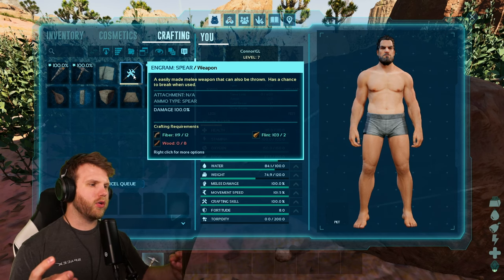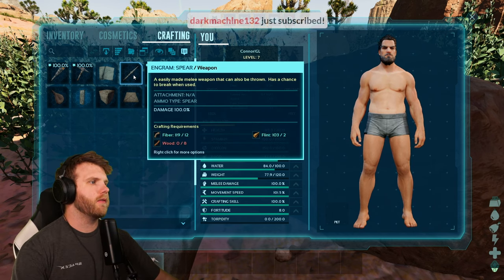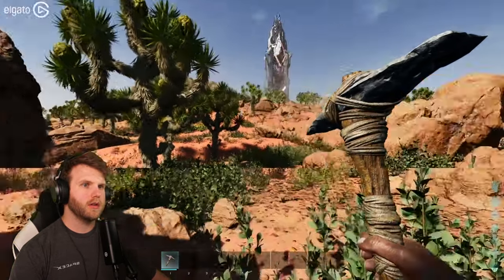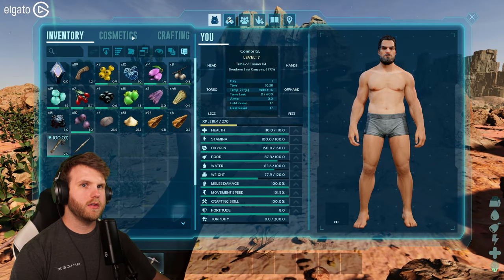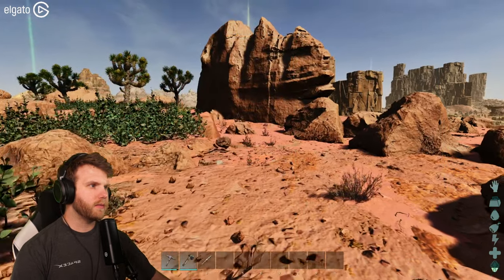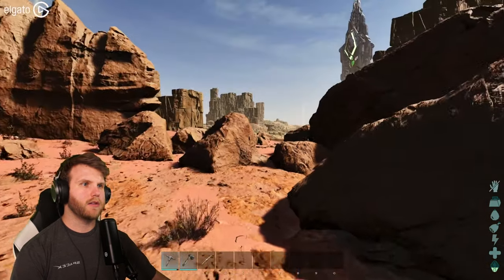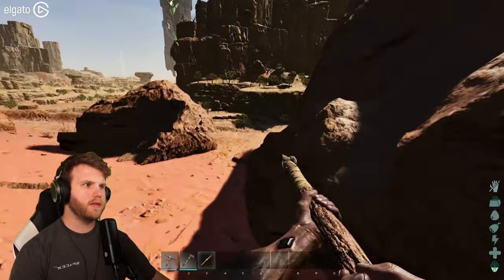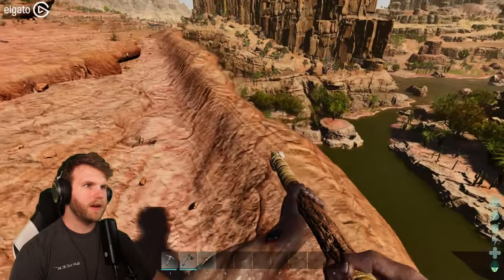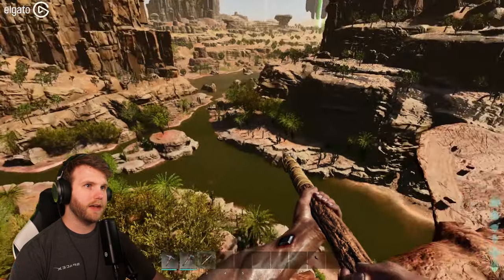Thank you so much to dark machine for the sub, I appreciate that brother! Okay, I've got the axe and I've got a spear now — going ungabunga for sure. We've got some good starter stuff. We need to make sure our water is good and figure out how to get down there without dying. That is an amazing amount of water down there.